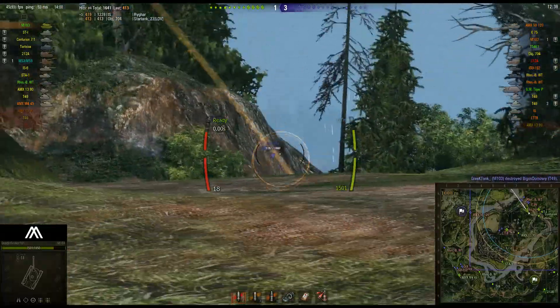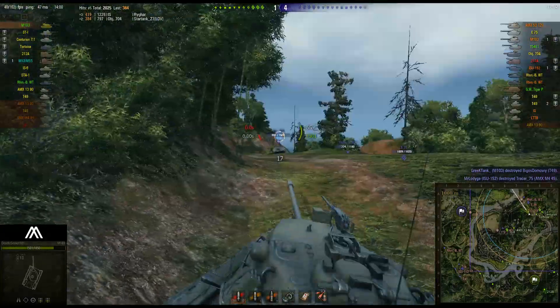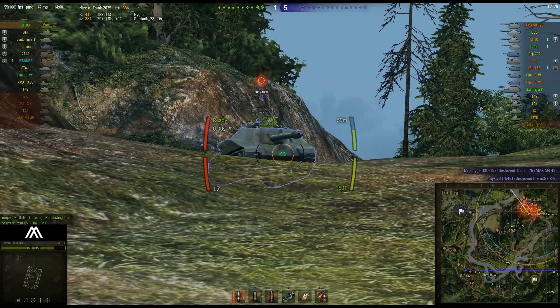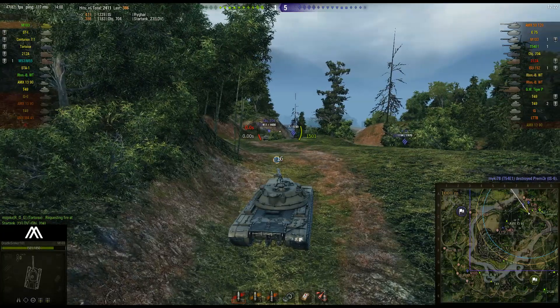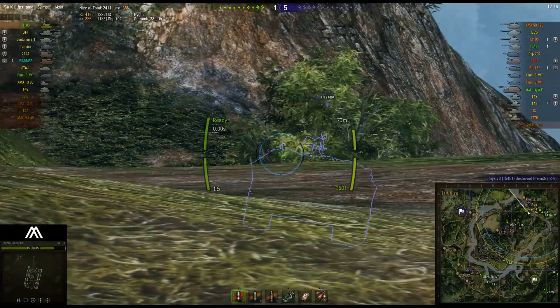The 704 has some of the weirdest armor layout - there's like space side armor and the gun mantle is obviously really strong, and it all seems to work like a magnet where you only keep shooting it. The 704 kind of snapshots but Doodle Seeker bounces the 704, which is absolutely crucial because you don't want to lose 800 health this early into the game.